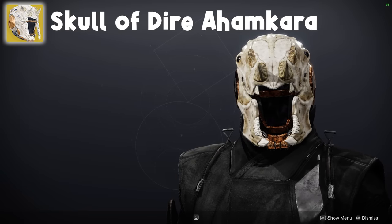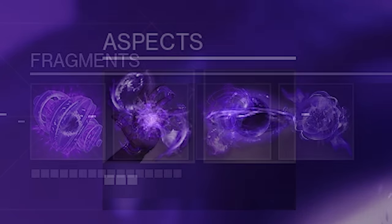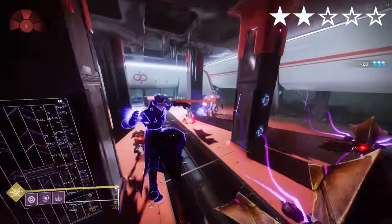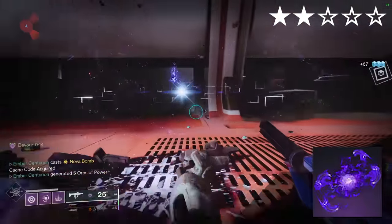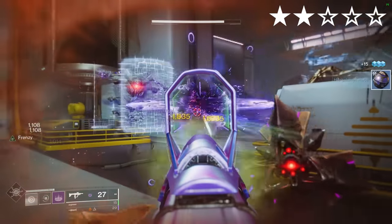Skull of Dire Ahamkara. We're using Void. Aspects are Feed the Void and Child of the Old Gods. Fragments are Vigilance, Reprisal, Persistence and Instability. Nova Bomb kills grant Super Energy. Get kills when surrounded by enemies for increased super regen. You also gain more damage resistance during the two seconds it takes you to throw your Nova Bomb.